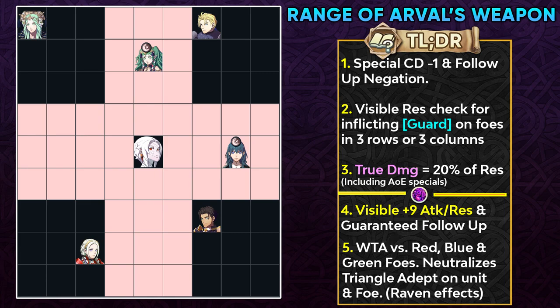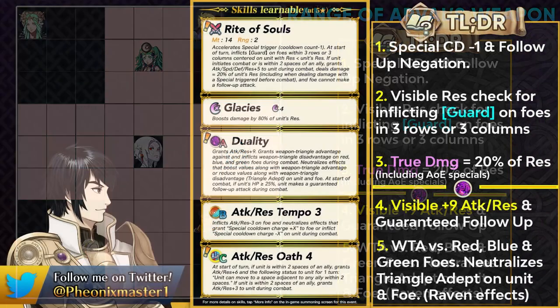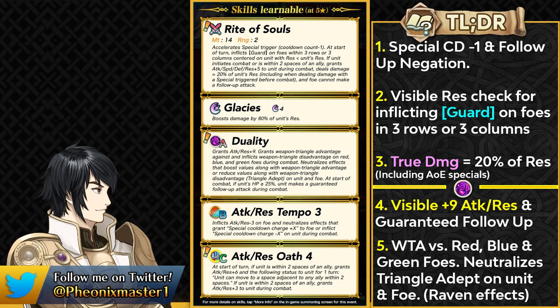The range is kind of similar to the weapon refine of Saez and Arvis — most people have experience with that. The range is definitely better than Triandra's Roost Dance, for example, but you can still try to avoid this if you're going to be tanking against Arvel. They can also get plus 5 to all stats and get True Damage based on 20% of their resistance, and this includes AoE specials. So Arvel is going to have extremely high resistance and be able to hit really hard.